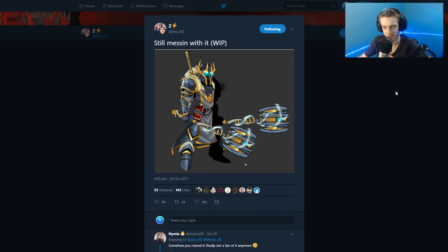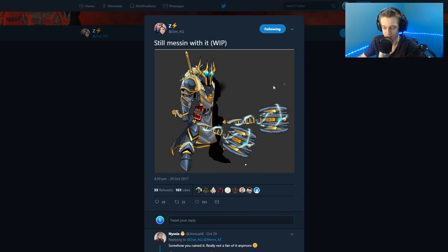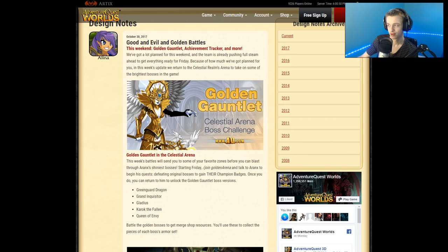Z has been working on some gear for like a citadel update or something. I'm not sure exactly what it's for, but this is an NPC — Z says right there that's an NPC, so it's not player items. Looks really cool. Are they gonna redo the citadel map in AQW? I'm not sure what this is for, but I guess we'll see in the future.